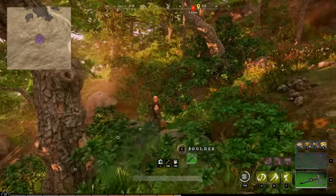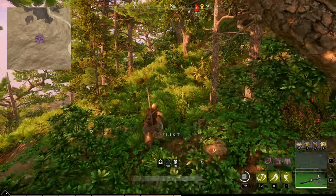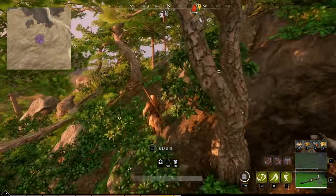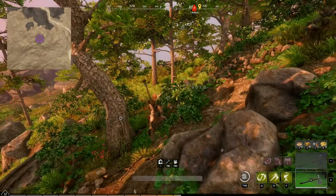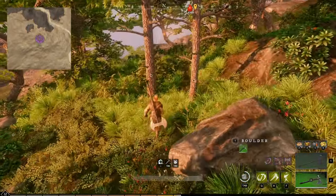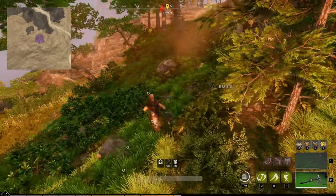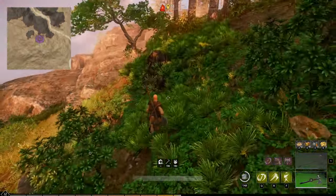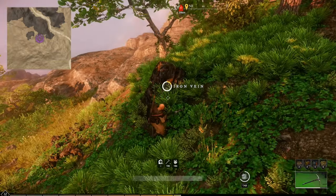We've had two veins already, which is really good. They all spawn with three mini-nodes. We're going to keep heading north just until we reach over this ridge. Don't forget to look at the top-left of the video — there is a mini-map that will be moving with me, added in post-editing so it isn't actually in the game. Here is our third node right here.